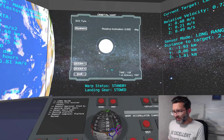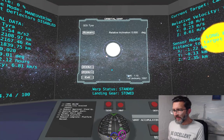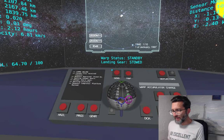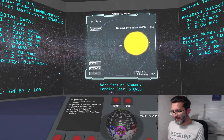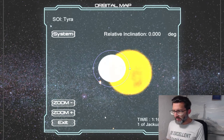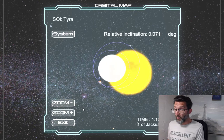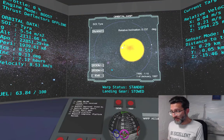I'll want to point basically prograde. But pointing exactly prograde is going to put my apoapsis somewhere around here, which is not quite what I want. So I'll yaw around a bit. I'm going to flip into boost mode and give a little bit of throttle, just making sure it's doing more or less what I want. Close. Not terrible. Throttle down.